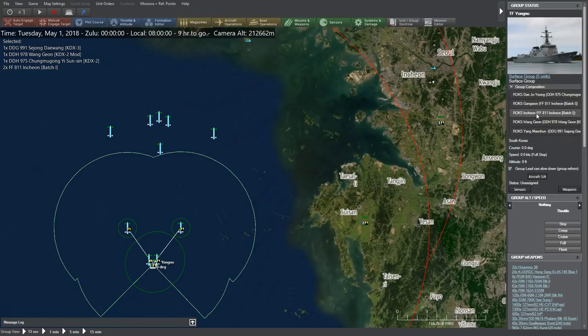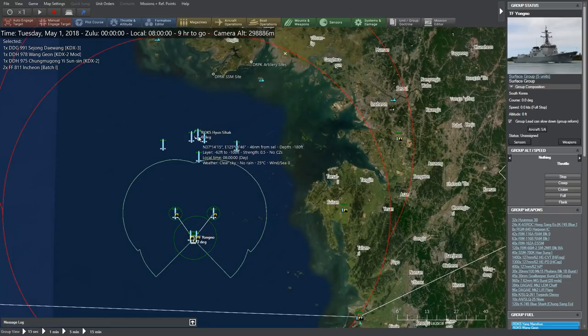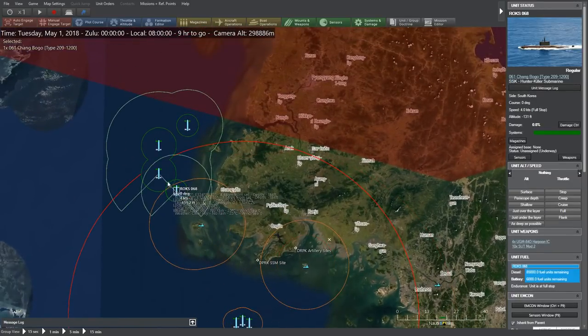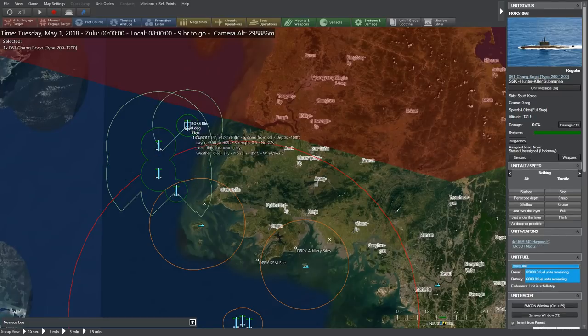It looks like frigates and destroyers in this task force — three destroyers and two frigates. FF stands for frigate, DDH is a helicopter destroyer, and DDG is a guided missile destroyer. So we have five ships in a task force off the western coast of South Korea, with gunboats out front in another force. In addition, we have four submarines based off the northwest coast of the Koreas.